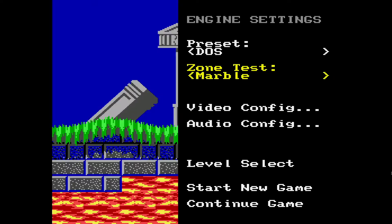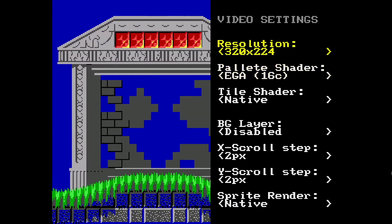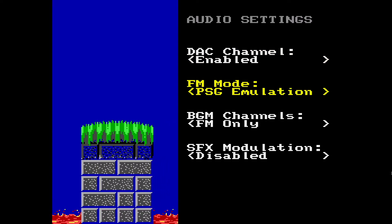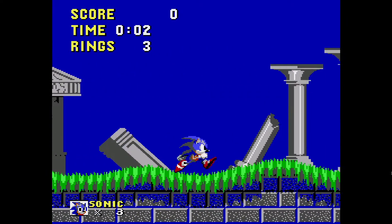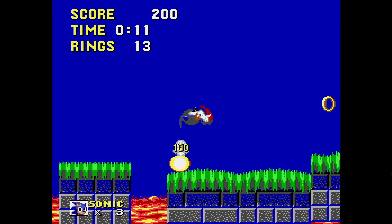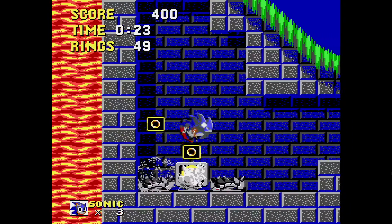I'm gonna go to Marble Zone. Video config — I can change the resolution. When the game looks worse, it actually changes the resolution. Audio config changes the audio too. I'm pretty sure there was meant to be a DOS port, or maybe an Amiga port, for Sonic 1 — they were originally gonna do that but then didn't, probably because Sonic 1 was really successful and they only wanted it on the Sega Genesis. DOS and Amiga probably aren't the same thing — I'm not that much of an expert.